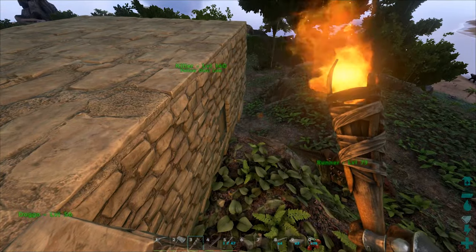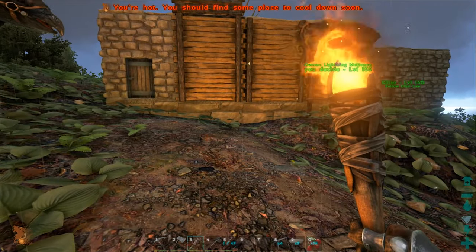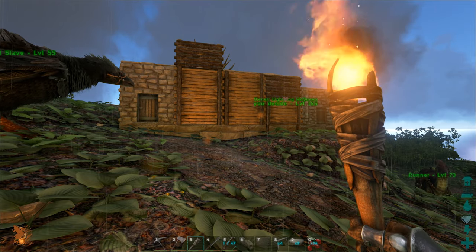But if you cover it in wood or thatch while you're building the inside thick with metal, it's going to make your base super fortified and really good for raids. It's going to hold up much stronger — about four to five times stronger depending on how many layers you add. It's just an amazing trick.